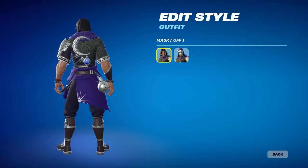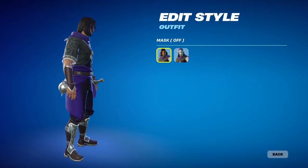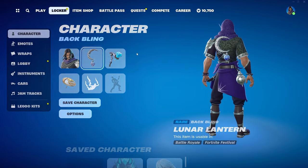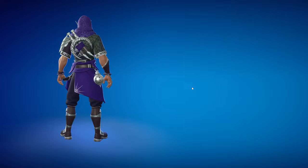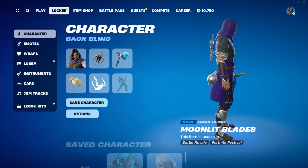His hair is pretty cool too — I feel like he could go either way. This is difficult. Yeah, let's try the mask. Since we didn't use the mask on the female one, we'll use it on the male variant. He also has a back bling called the Moonlit Blade. I feel like they could have made this into a pickaxe that interacts with the back bling, but it's still cool.